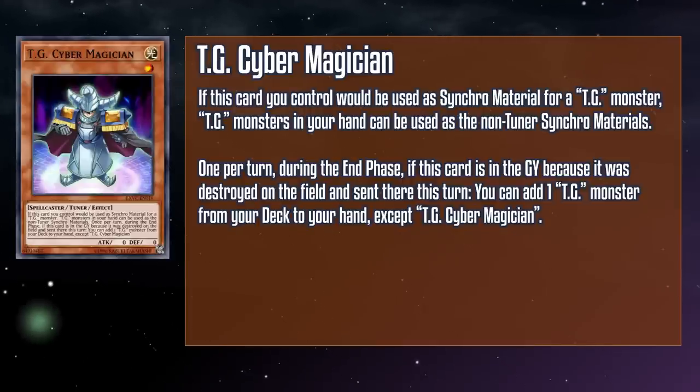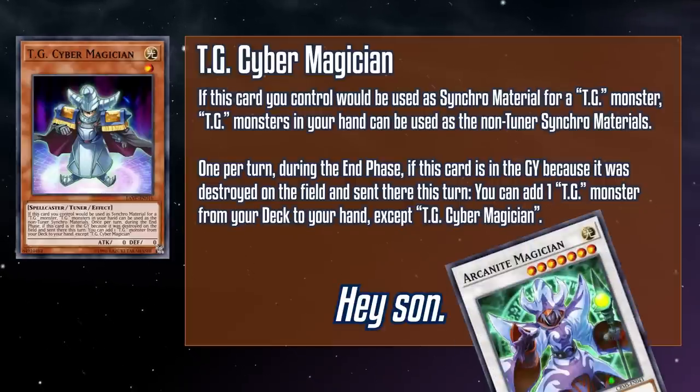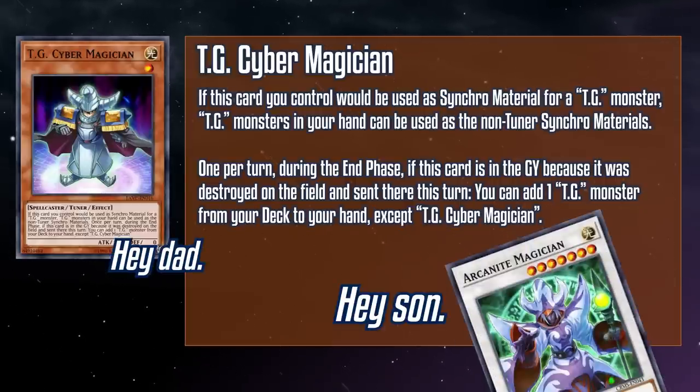And get used to that last effect because we're going to be seeing it a lot. Kind of wish we had a snappy keyword for this — any good suggestions on how to shorten this down besides saying it floats into another one? While TG put Excel Synchro-ing on the map, not all of our monsters require it. So Cyber Magician is in a great position to help get those onto the board, especially if you can slap it onto the board without using a normal summon via an effect like One for One. It's also really cute to see what monsters participate in bring your child to work day — Arcanite Magician even let their little kid borrow their hat.